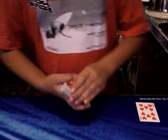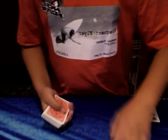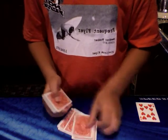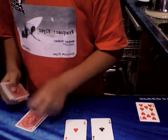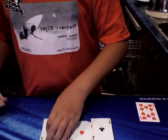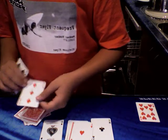Now what I'm going to do is I'm going to spell out the first ace — the ace of clubs. A-C-E-O-F-C-L-U-B-S. There's the ace of clubs. And now I'm going to do the ace of hearts. A-C-E-O-F-H-E-A-R-T-S. There is the ace of hearts. Now the ace of spades. A-C-E-O-F-S-P-A-D-E-S. There you've got your ace of spades. Now the ace of diamonds. A-C-E-O-F-D-I-A-M-O-N-D-S. Oh — that didn't work.